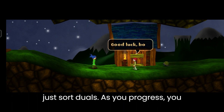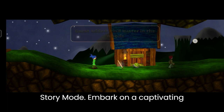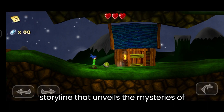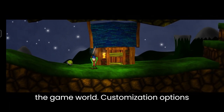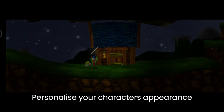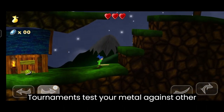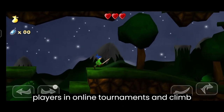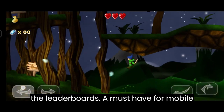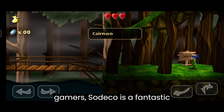Sword Go offers more than just sword duels. As you progress, you'll unlock new features such as a story mode that unveils the mysteries of the game world, customization options to personalize your character's appearance with various armor sets and weapons, and online tournaments where you can test your mettle against other players and climb the leaderboards.